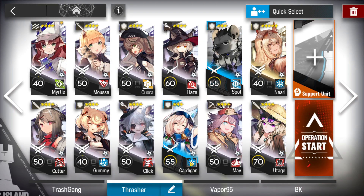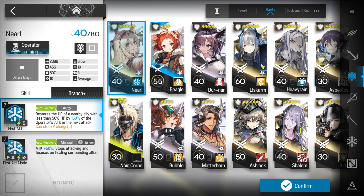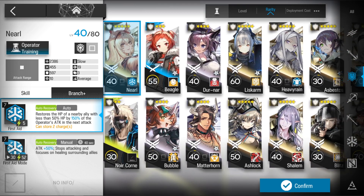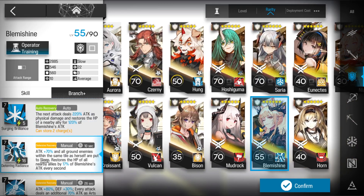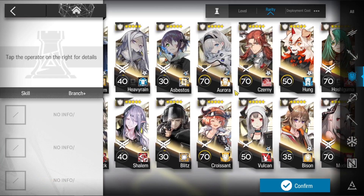For this one, we have no 6-stars. We do have one 5-star, and that's only because she's a healing defender. There's only like one healing defender who was a 4-star, and that's Gummy. But if you have a better healing defender, like Saria, then definitely use her instead. I don't know if you can get Blemishine to work, but it's worth a try.